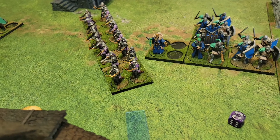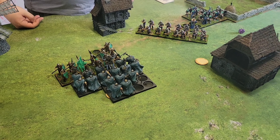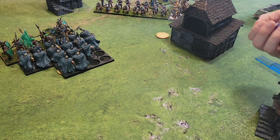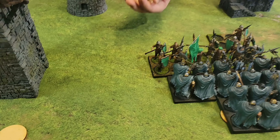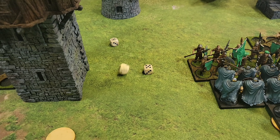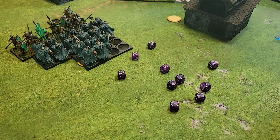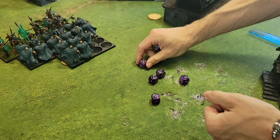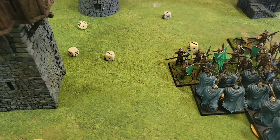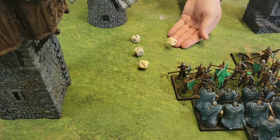The Raiders move to fight the Crossbowmen, rolling a four for their charge — enough to get in. For the Raiders' impact, throwing weapons score eight hits on twos, taking down three stands. After resolve with flank, three more go down. The Raiders' standard attacks needing threes score five total hits. After defense at four and resolve, four more Crossbowmen go down. The Crossbowmen miss with their clash attacks in return.